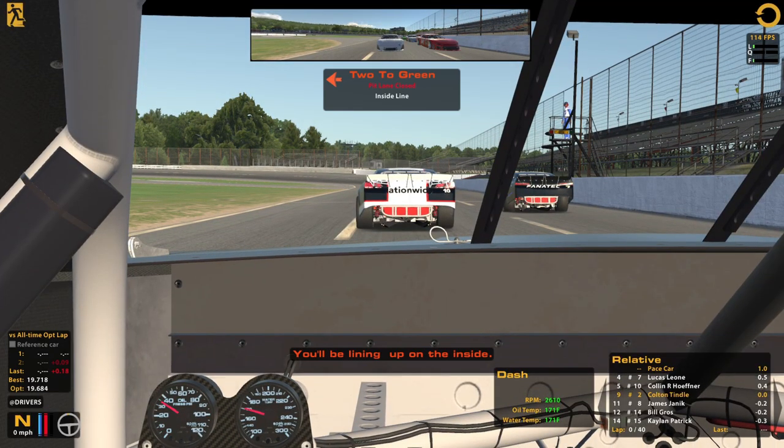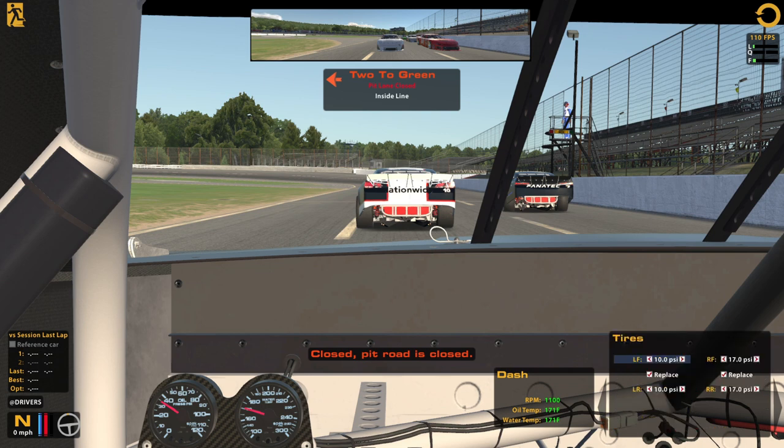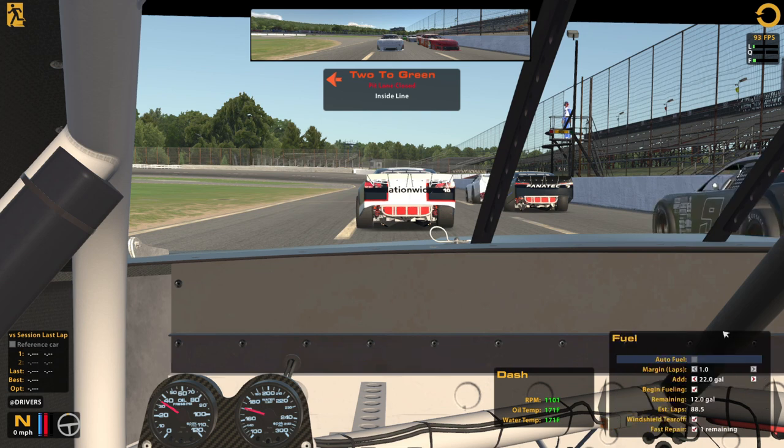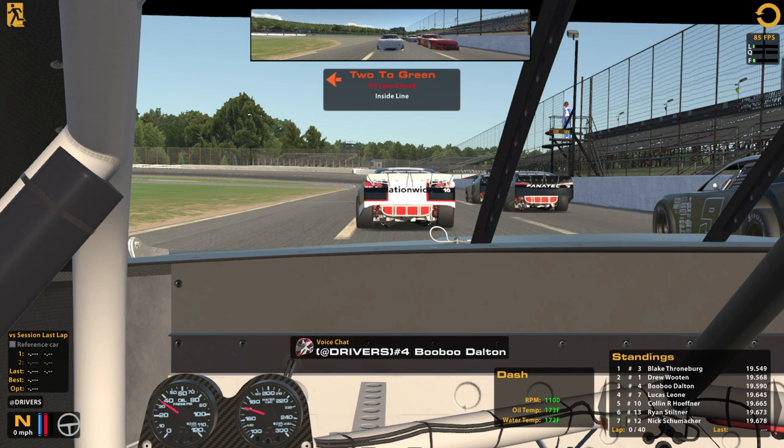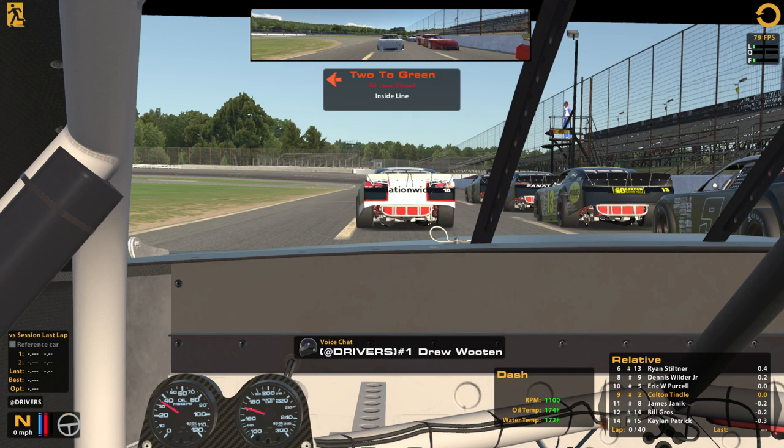Everybody was ready to go. We'll be lining up on the inside. Wow, I didn't realize that the strength of field is so strong — 3.6k strength of field. That's pretty darn good. I just assumed because we were the two car and not too many people signed up it was going to be a lower strength of field, but no, we got a pretty good one here. Makes me feel a little bit better about qualifying bottom half of the field.